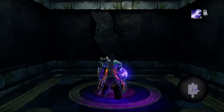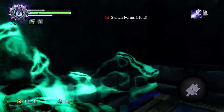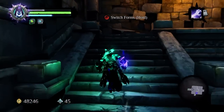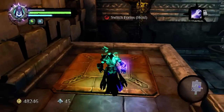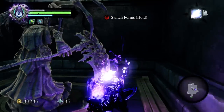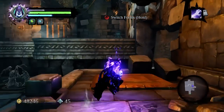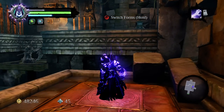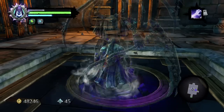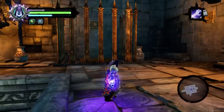Next, position Death on the square platform in the middle of the room and activate your soul splitter ability. Take one soul and put it on the pressure pad on the left hand side of the room. Switch forms and move your second soul to the pressure pad on the opposite side. This causes the main platform to rise up, and when you switch out of your soul splitter form make sure you run off the platform quickly because it's going to drop down as soon as you do.